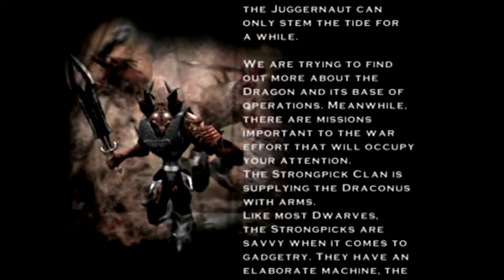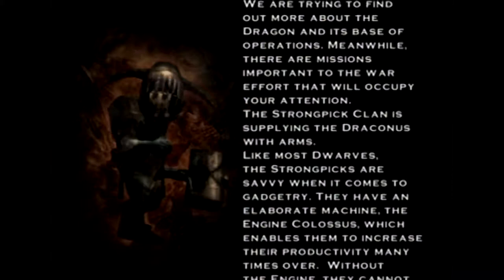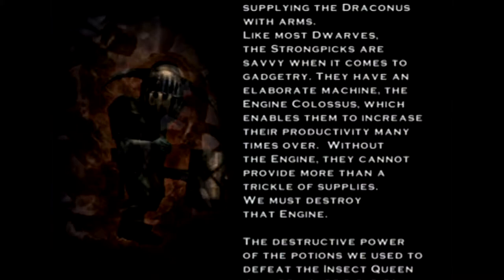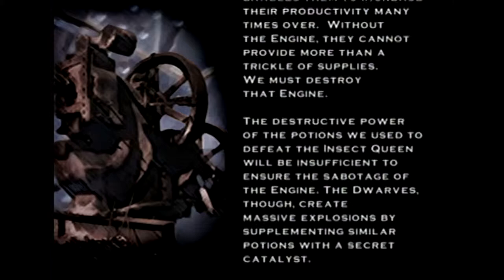Meanwhile, there are missions important to the war effort that will occupy your attention. The Strong-Pick clan is supplying the Draconis with arms. Like most dwarves, the Strong-Picks are savvy when it comes to gadgetry. They have an elaborate machine, the Engine Colossus, which enables them to increase their productivity many times over. Without the engine, they cannot provide more than a trickle of supplies. We must destroy that engine.